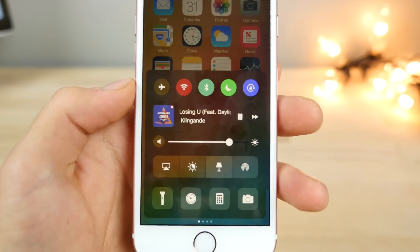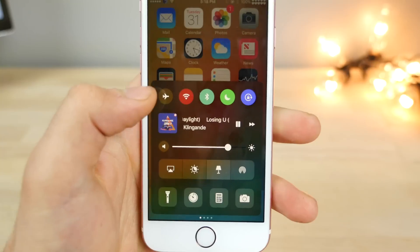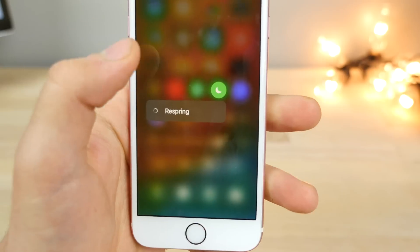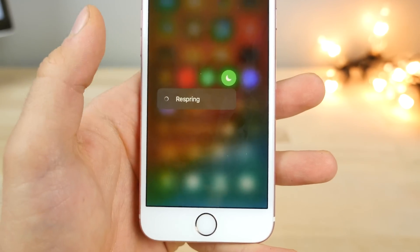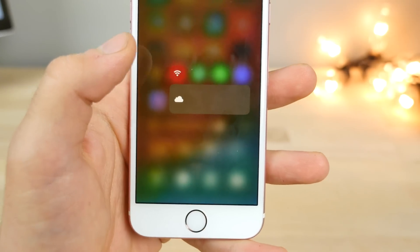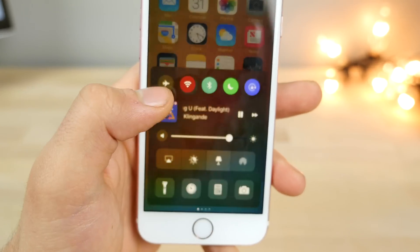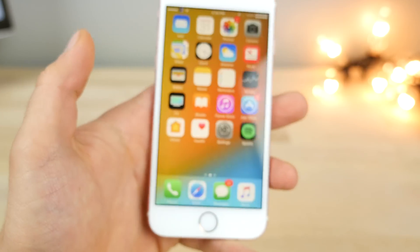Another control center tweak is called Wormhole. It puts shortcuts on the very top row of icons in your control center. The most important one: if you 3D touch on the Do Not Disturb icon, you get an option to quickly respring your device. Also, if you 3D touch on Wi-Fi you can input a custom URL to visit every time you click on it. 3D touching on the airplane icon goes into Settings. I was very happy to see this one return to a jailbroken device.